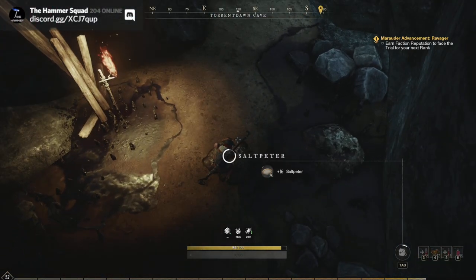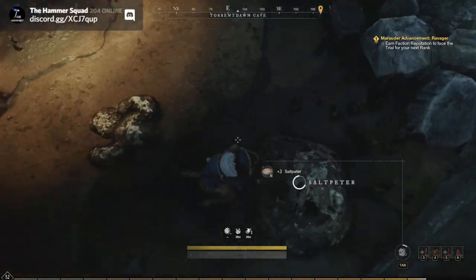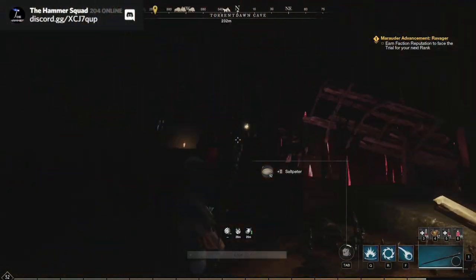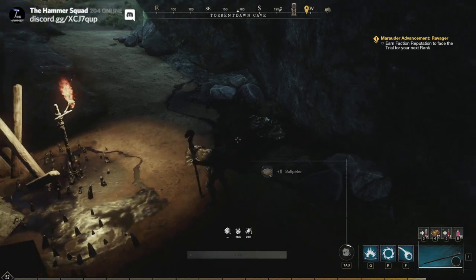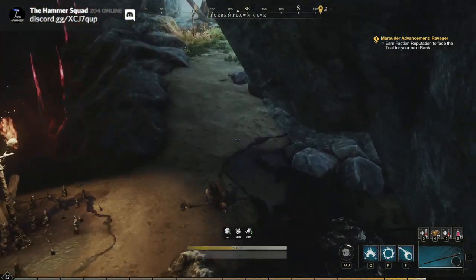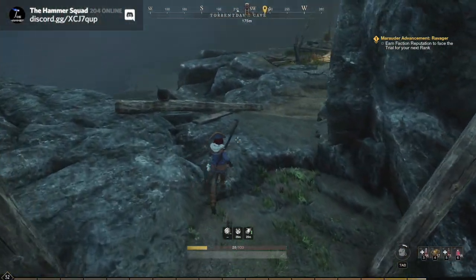Two more nodes here. Don't get confused by these ones — because of the way they're spawned it looks like one bigger piece like we had earlier, but it's actually two smaller ones rather than one big one. I don't know why I felt the need to say that, but it can just look a bit strange sometimes.